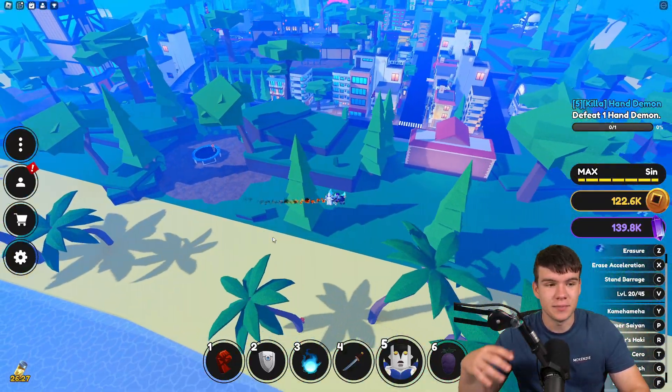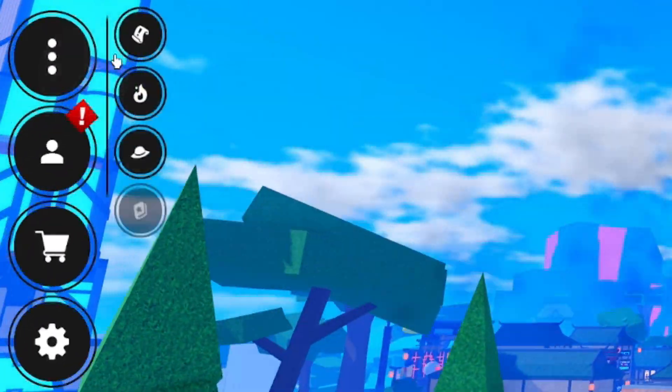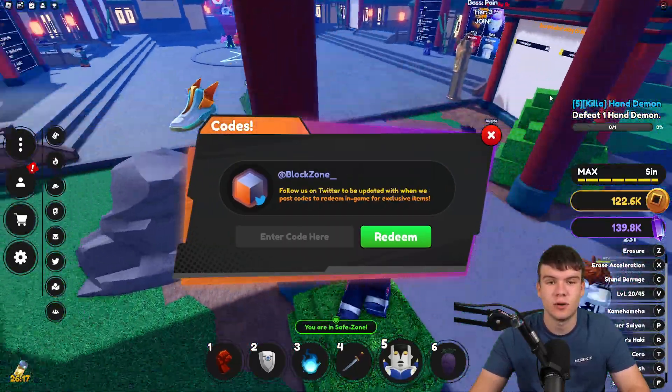If you do not know already, in Anime Fighting Simulator X to claim codes, go to the left and click on the menu button. Next, click on the Twitter button, and after that the code menu will come up. These are in no particular order, so let's just get into it now.